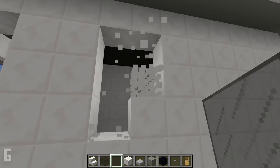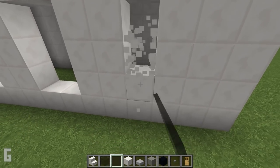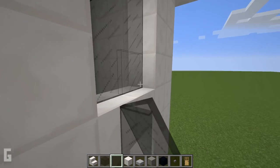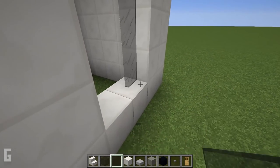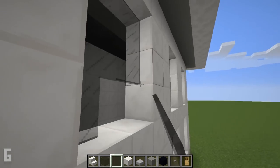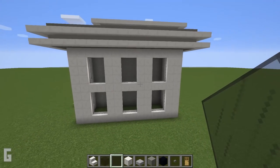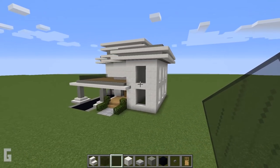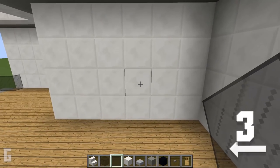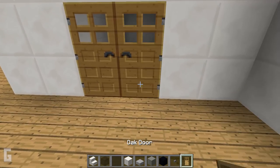To refresh, make sure there's a 1 row of spacing in between the top and bottom layers. Next we can add in doors. Move over 3 spaces and place a door. And then we can place another door next to it. Then we can do the same for the other side.